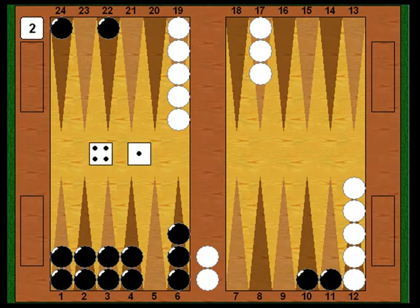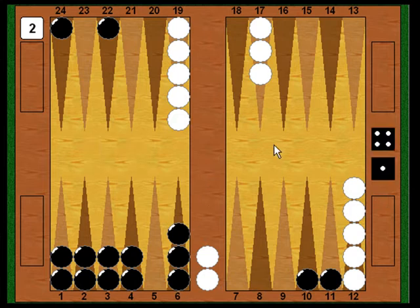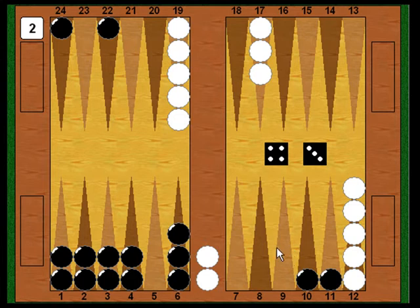White rolls a four-one this time. The four point is covered, the one point is covered — White can't enter and has to stay on the bar. Now it's Black's turn. He wants some combination of a six, five, and one to close the five point, but he gets a four-three — not his best. He just starts the back checkers moving, using the four to come up to the eighteen and then the three to keep it going. Hopefully next turn he can bring this checker around and get a fourth builder aiming at his five point.